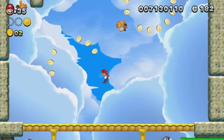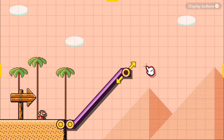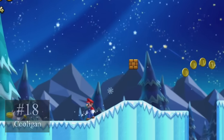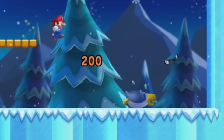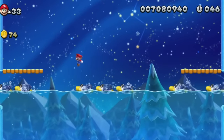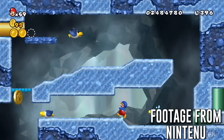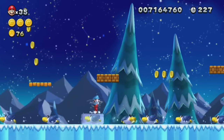Mario Maker 2 was codenamed Slopes in development, but we need more enemies that can take advantage of these. The Cooligan takes sliding on slopes to a whole new level. This sunglasses-wearing penguin can slide on the ground and bounce off of obstacles, and takes two hits to defeat. With the Cooligan added, more creators will make interesting terrain to take advantage of how these penguins bounce around and slide down slopes. Plus, if they add the ice flower, the Cooligan fits perfectly with icy levels.